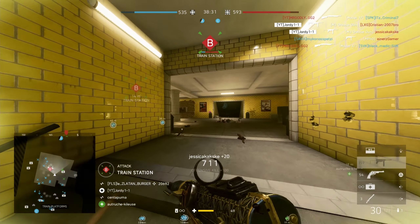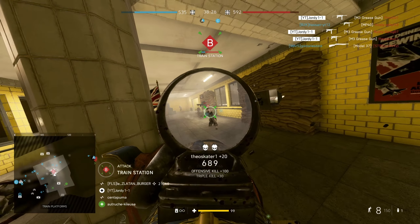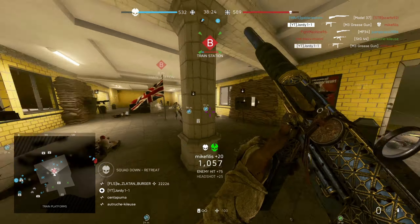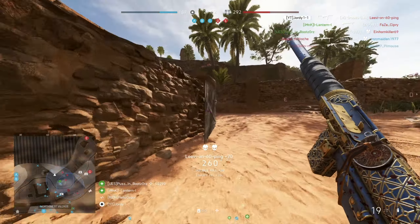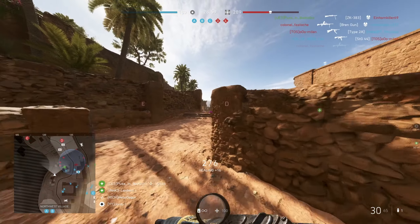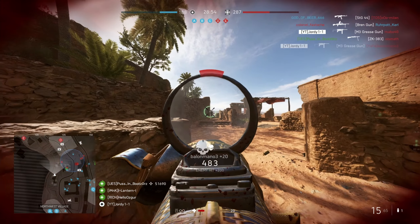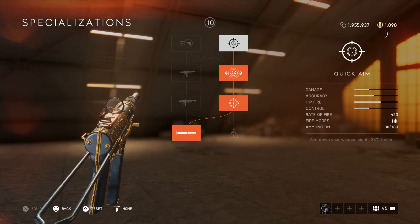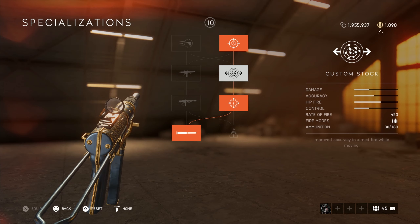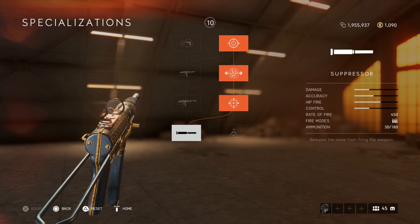Onto a weapon I still don't see many people using even to this day — the M3 Grease Gun. While it can be a hard gun to get used to considering it has a slow bullet velocity and a slow fire rate, it hits extremely hard, especially with headshots. The key is the suppressor, which makes enemies have no idea where they're getting shot from, making it a perfect tool for flanking, especially on Operation Underground and any map where you flank. These are the specialisations to run, and the suppressor is the key one — you can run any setup on the Grease Gun as long as you have the suppressor, otherwise it's not that great.